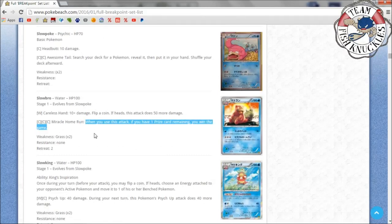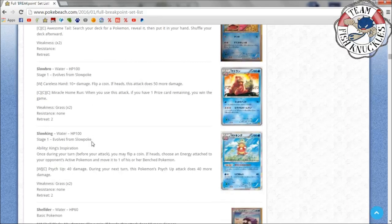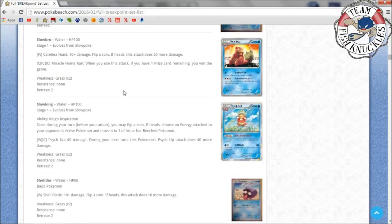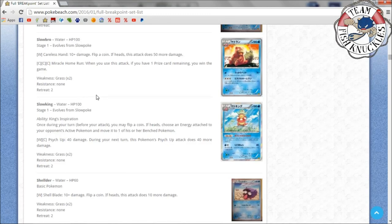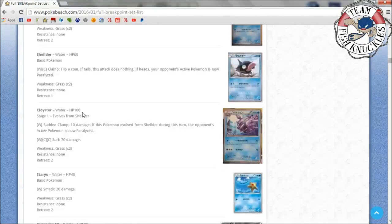Slowbro is a cool effect — Miracle Home Run: if you have one prize card remaining you win the game. But Slowbro needs three energies to attack, and if you have one prize left you're just going to attack with your active Pokémon instead. Slowking could be interesting if Crawdaunt rotates out: once during your turn before you attack, flip a coin; if heads, choose an energy attached to your opponent's active Pokémon and move it to one of their bench Pokémon. That's a useful disruption ability every turn.